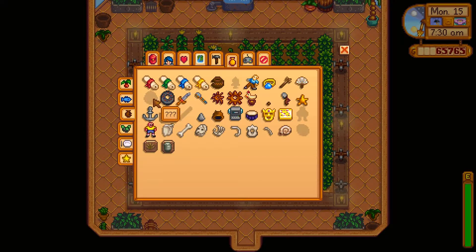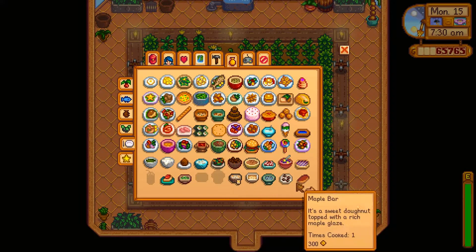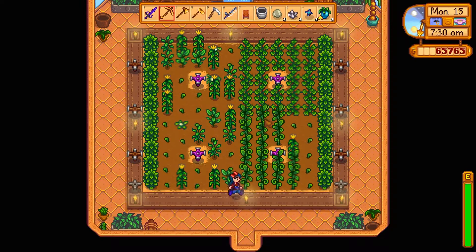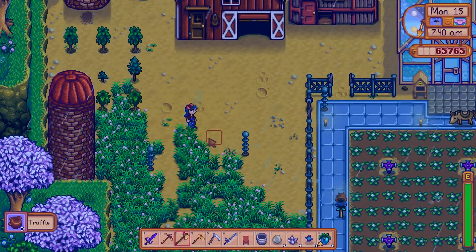To complete the museum collection we're going to need all of these — I don't know where to find them all. We only need two more rocks, and for cooking we still need two more recipes. We can't really do those, but we should be able to do the Craft Master. I reckon we almost can do polyculture — when we have enough ancient fruit, that will be it, although maybe we need the sweet gem berries as well.